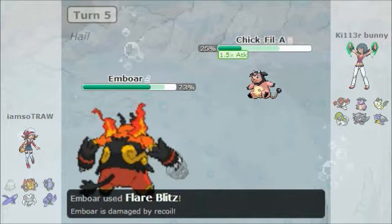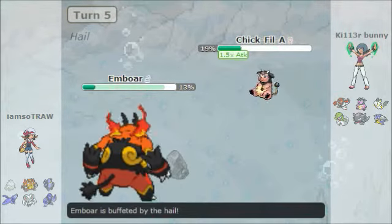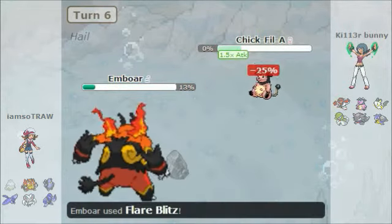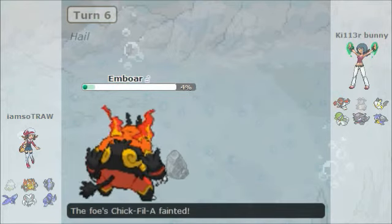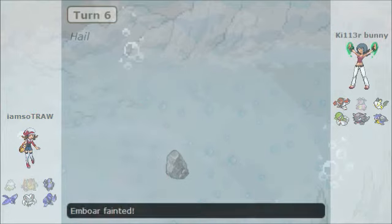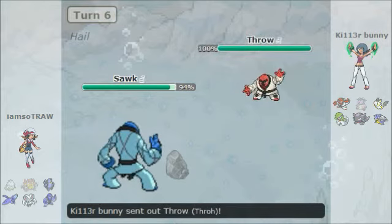Now they're going into their Emboar. I felt like I really didn't need Miltank anymore and wanted to use my attack boost as much as I could. It's a double down from the hail damage, and now it's an epic battle between Suck and Throw — the battle that was meant to be.